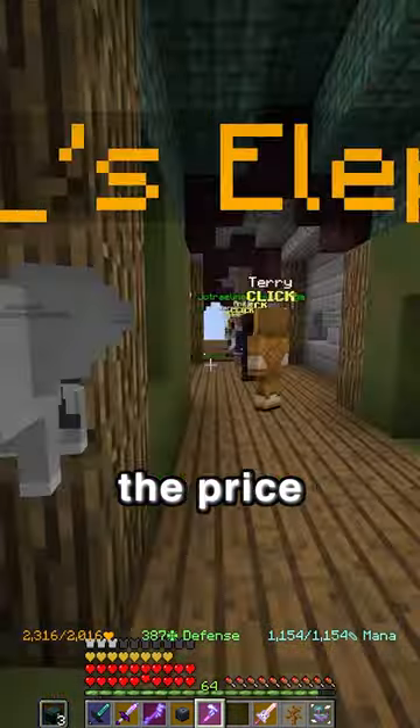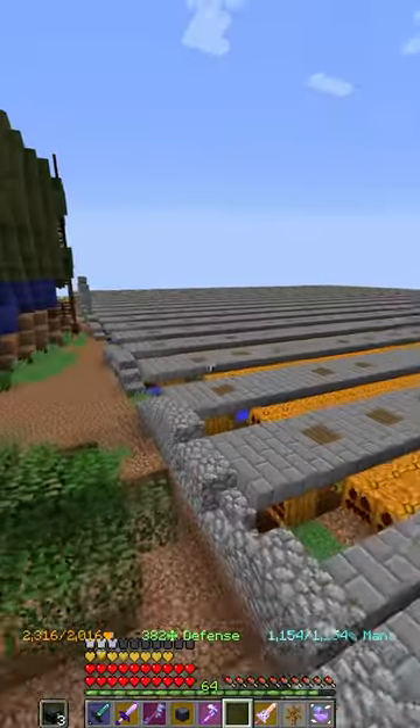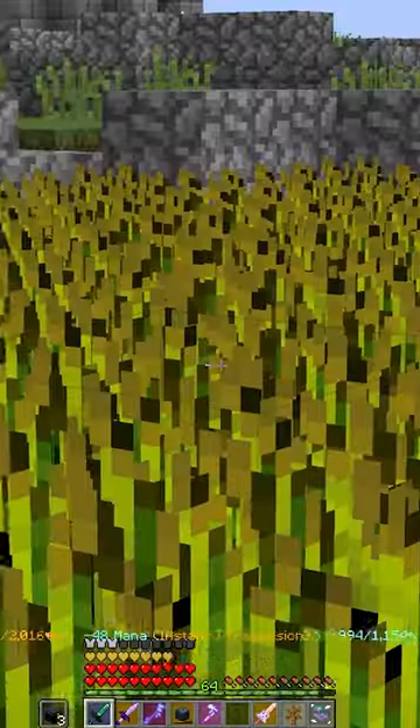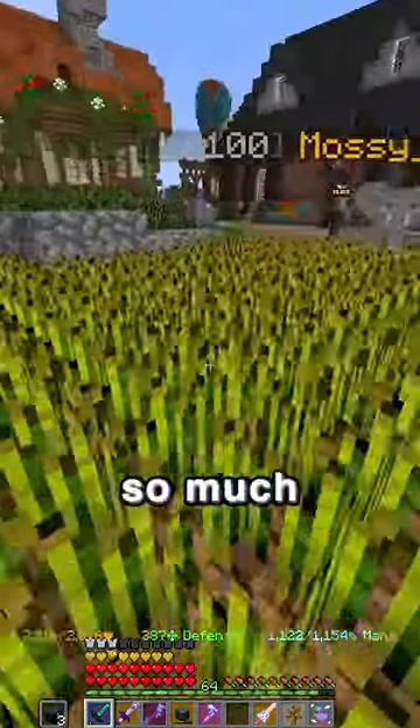And the biggest thing of them all, the price of these was increased dramatically. Sugar cane increased by three coins per cane — now that may not sound like a lot, but it's a lot. Alongside that, wheat was also increased by five coins, which is going to make wheat so much more profitable.